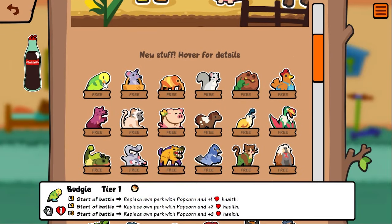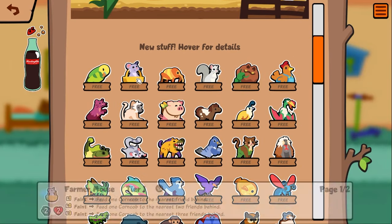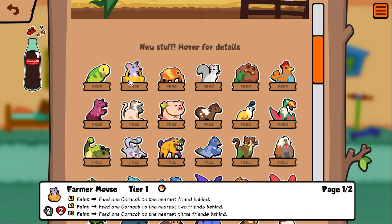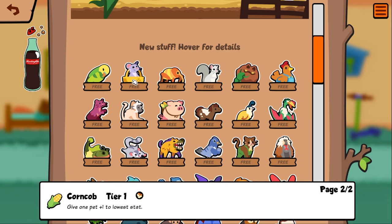Now we'll look at the custom pets. Budgie — start of turn, replace his own perk with popcorn and get plus one health. That's okay I guess, he has to have a perk for it to work though. Farmer mouse — feed one corn on the cob to the nearest friend behind. Corn on the cob gives one stat to their lowest stat, kind of like how porridge works but with only one.